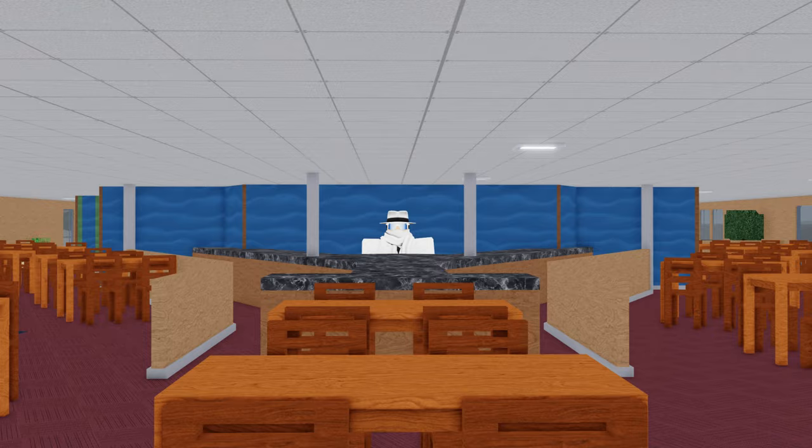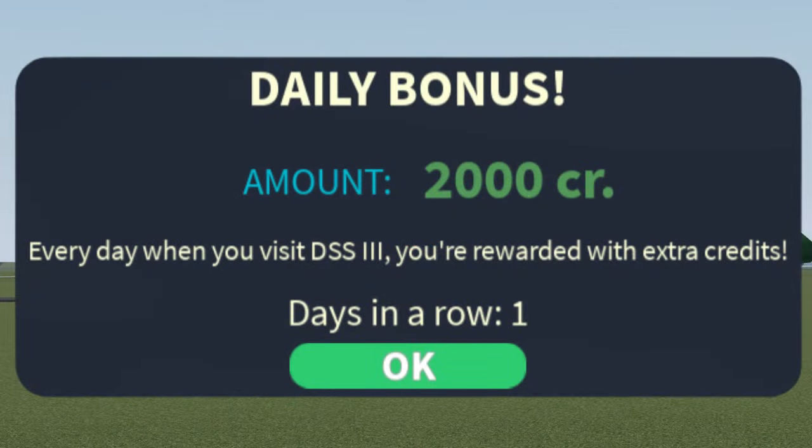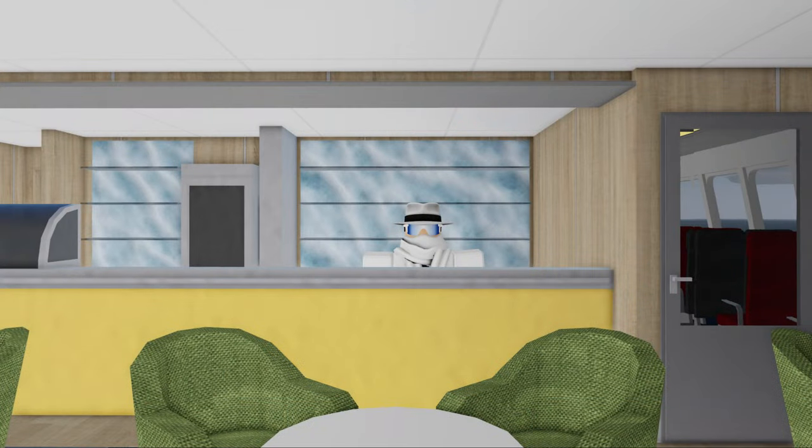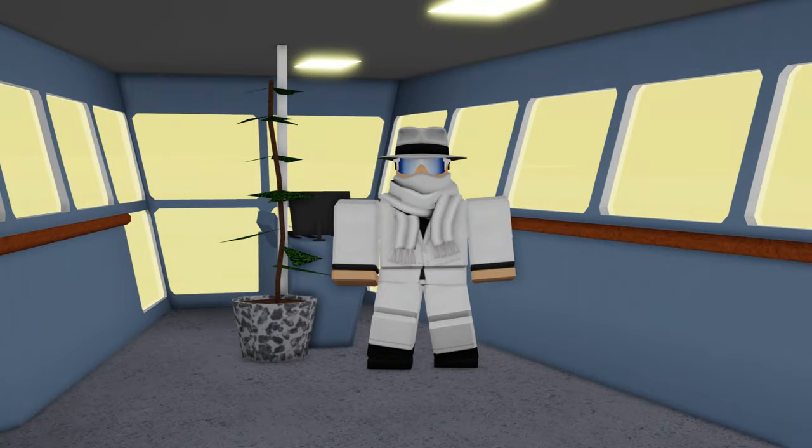On October 6th, Update 12 brought the fishing cutter, credit purchases, oil spills, daily rewards, and the fishing mechanic itself. At the time, the fishing cutter actually cost 20,000 credits, instead of it being free like it is today.